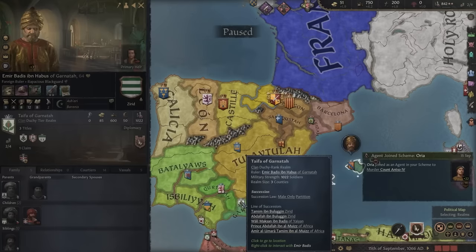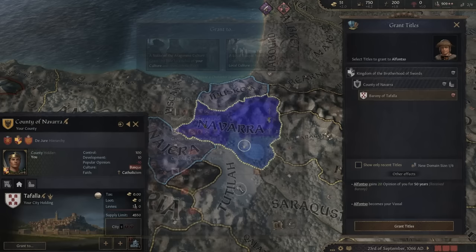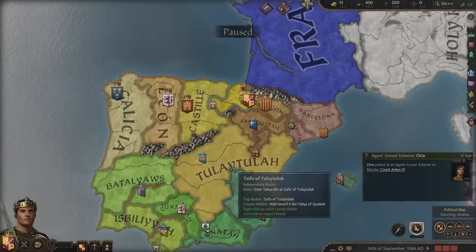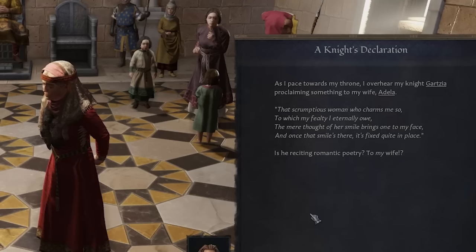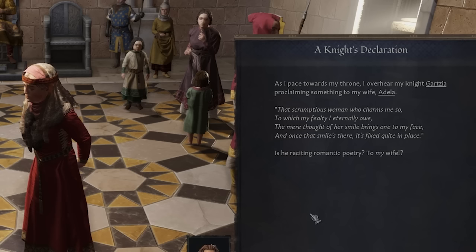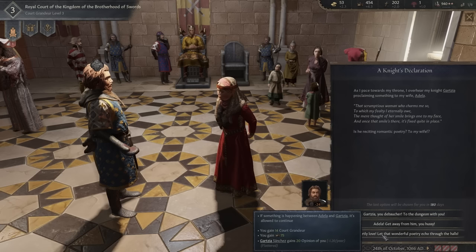Now all we have to do is wait for a war to break out. As I pace towards my throne I overhear my knight Garzia — one of the members of the Brotherhood of Swords — reciting poetry: 'The scrumptious woman who charms me so, to which my feet I eternally owe. The mere thought of her smile brings one to my face, and once that smile's there, it's quite fixed in place.' Are you reciting poetry to my wife? Bro code. I'm not going to get cucked by my own sword-brother.